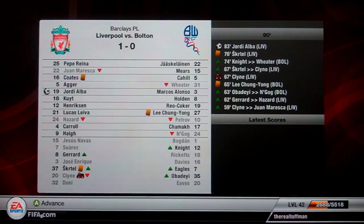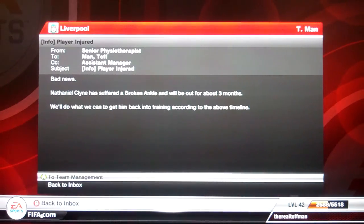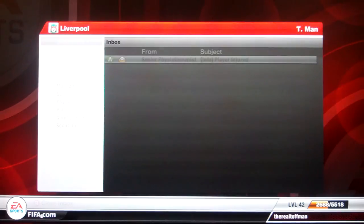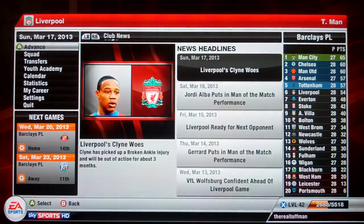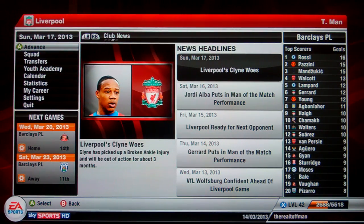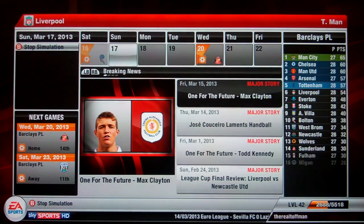1-0, Jordi Alba nicking the match for us there. Seems this flat 4-4-2 is definitely working for us. Nathaniel Klein has broken his ankle - he's out for three months, and he didn't even start the game. That puts us in 6th place. We're now 3 points behind Arsenal, and I think they still have a game in hand. But we've got another injury to contend with - Nathaniel Klein.